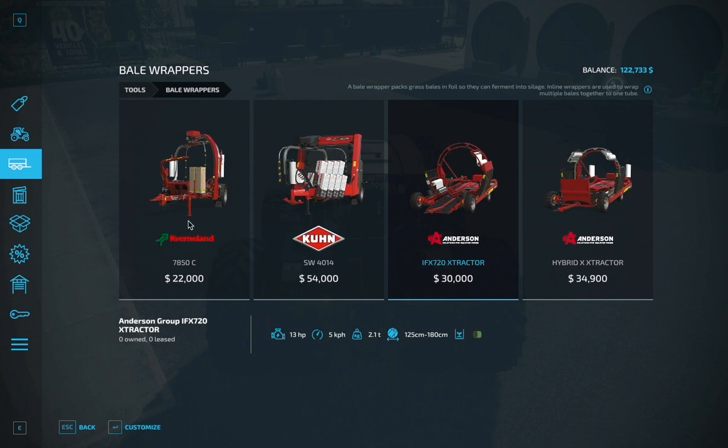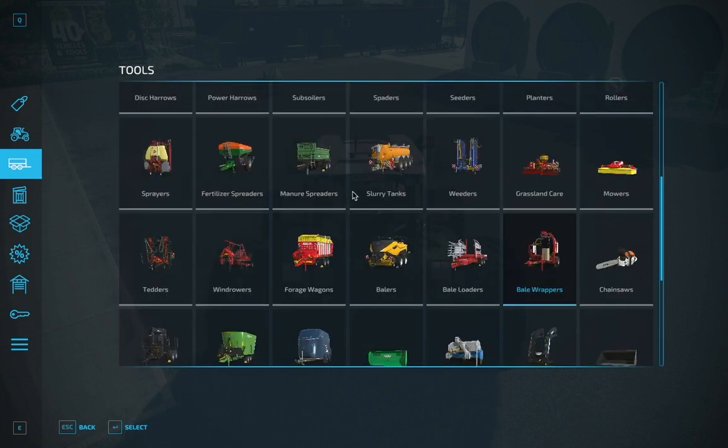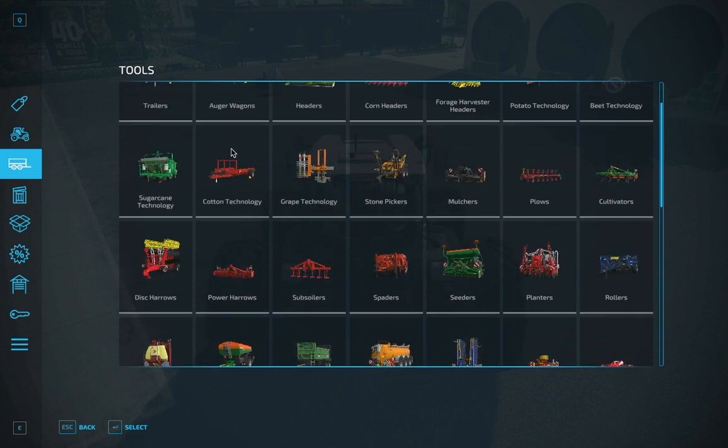So these are our bale wrappers. These are the ones that we would use if we wanted to string them together instead of one by one. That would have been a smarter thing to show you, but it doesn't really matter — we're all wrapped up in foil. So we'll go ahead and go back and check out some of the things we can use to pick up our bales.